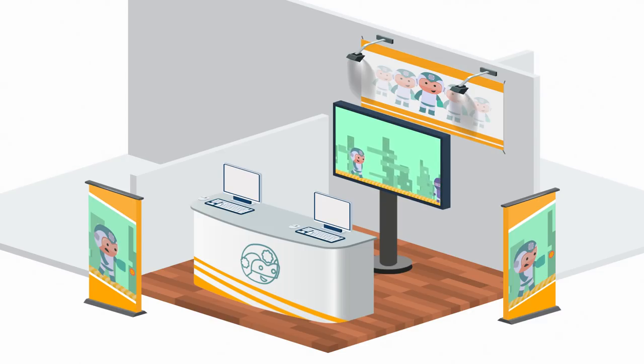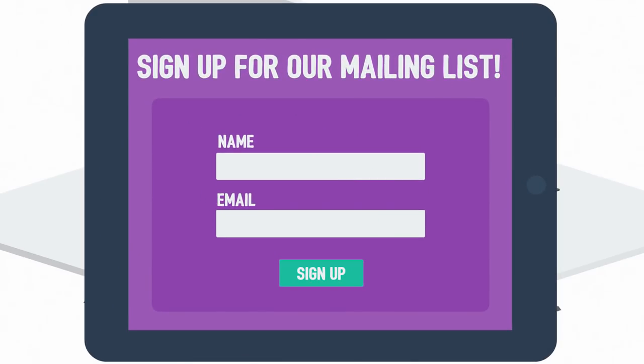And last, but definitely not least, tip number four: capture information. You need to stay connected with your new friends and fans, so make sure you have a mailing list sign-up at your booth.